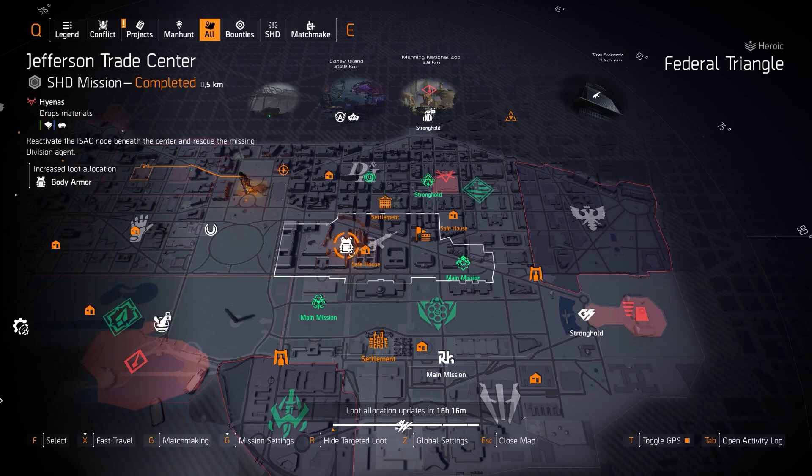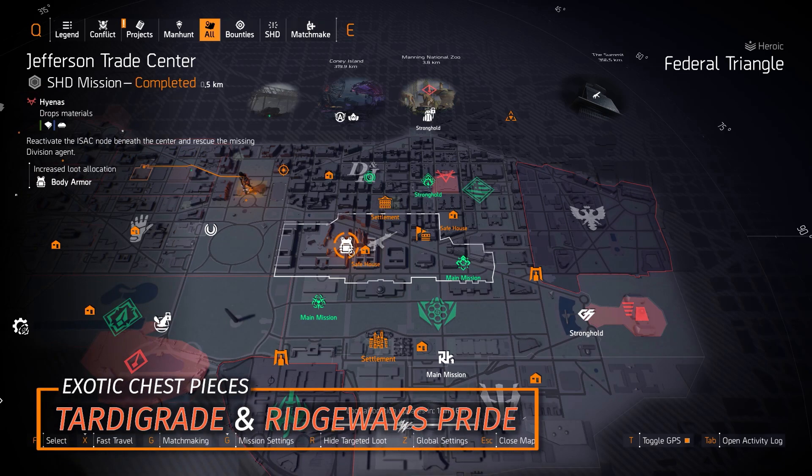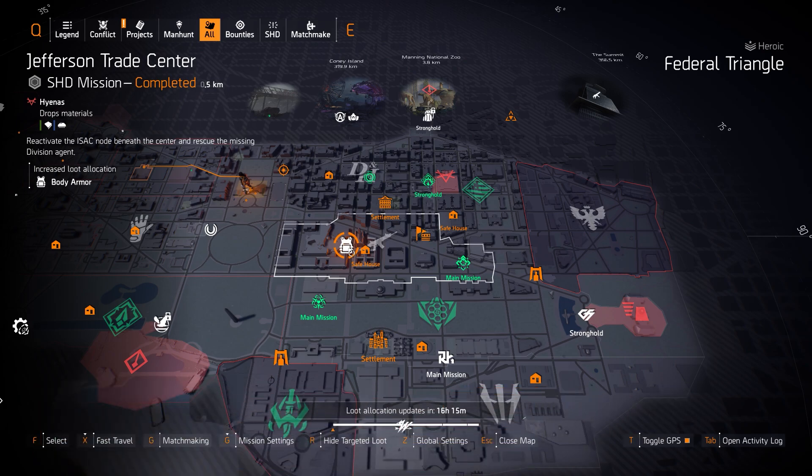The last two we got are chest pieces at Jefferson Trade Center. The Tardigrade and Ridgeway's Pride are the two exotic chest pieces. The Tardigrade you can farm directly; for Ridgeway's Pride, let teammates know so they can share it if they have it in their blue pool, otherwise complete the project. You can also farm for the Sacrificer with Perfect Glass Cannon or any named chest piece, but farming by brand yields better results and narrows down the options.